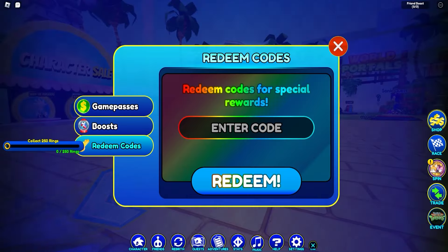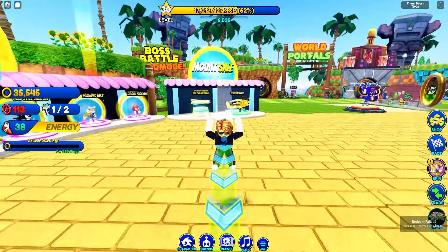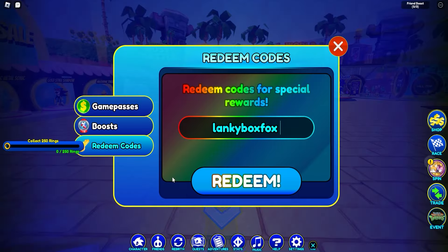The first code is gonna be 'lanky box box box', so make sure to redeem this code — it will give you some epic rewards. Then we got 'lanky box fox', so make sure to redeem that. Next up we got 'race to win'. And the next code is 'final fence part two'.